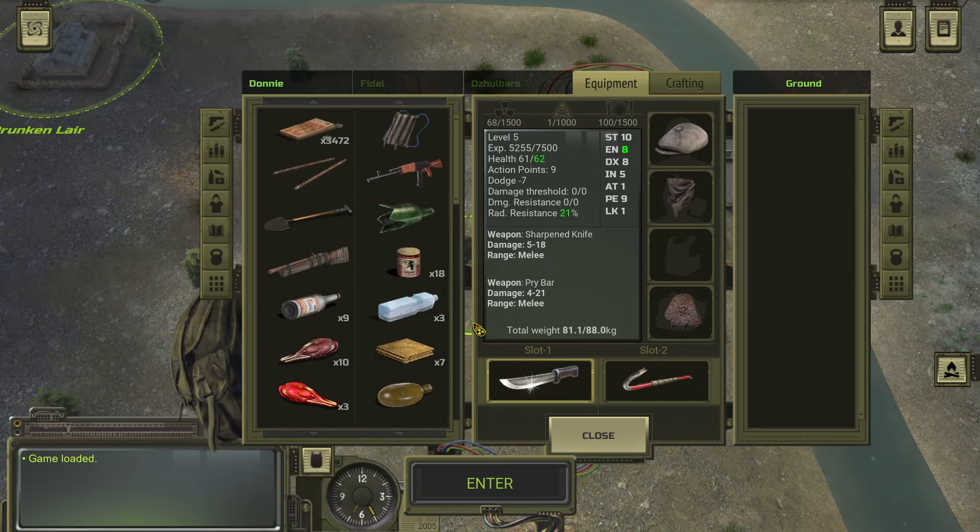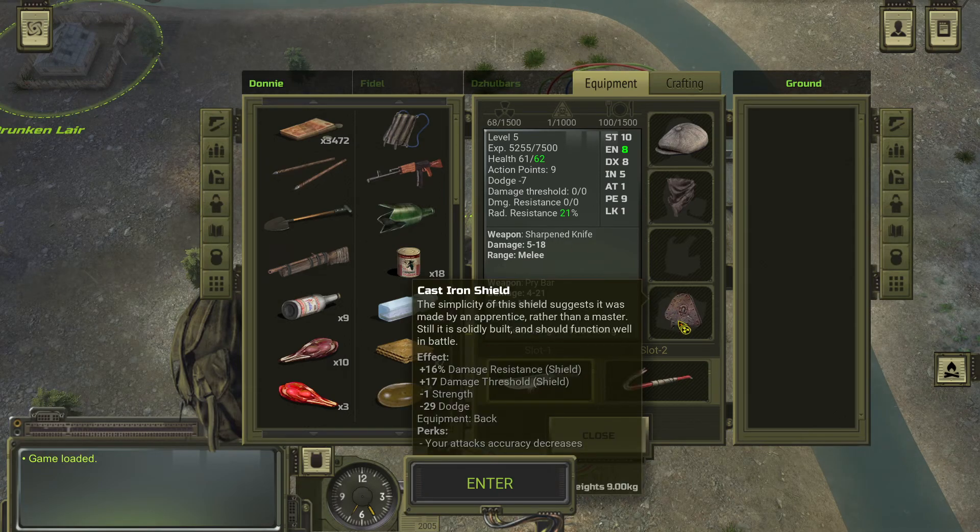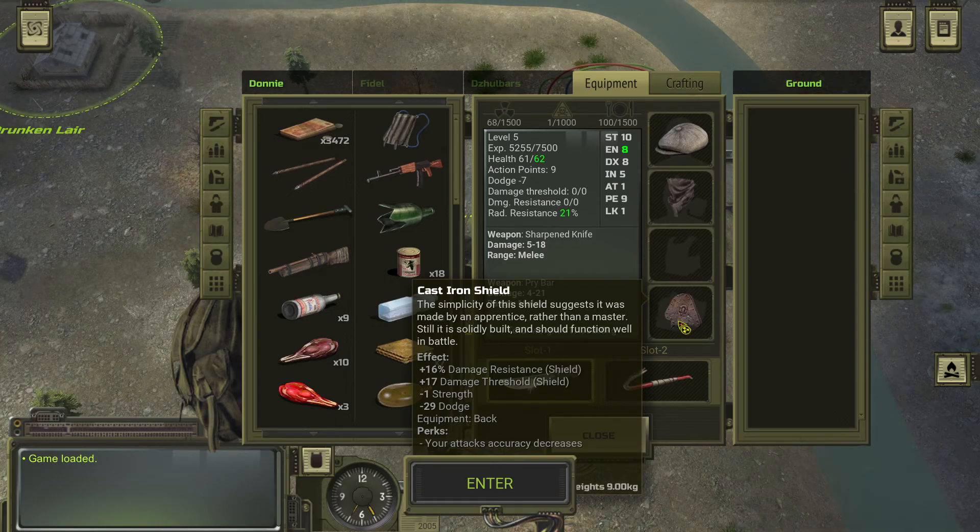By small group, I mean two bandits. One of the bandits had the cast iron shield on him, which is both good and bad. It does give you 16% damage resistance and 17 damage threshold, but it also gives you minus 1 strength, minus 29 dodge, and reduces the accuracy of your attacks. Which is still better than it used to be — in the original version I played, shields gave you minus strength and dexterity, so this is a little better.